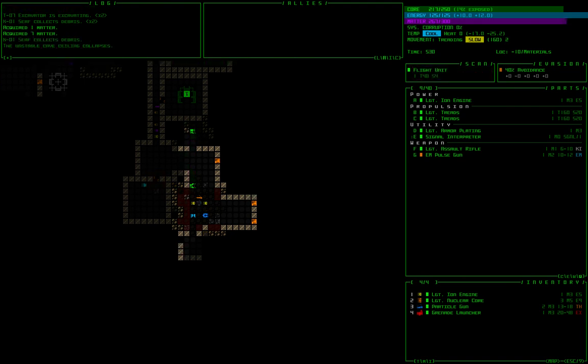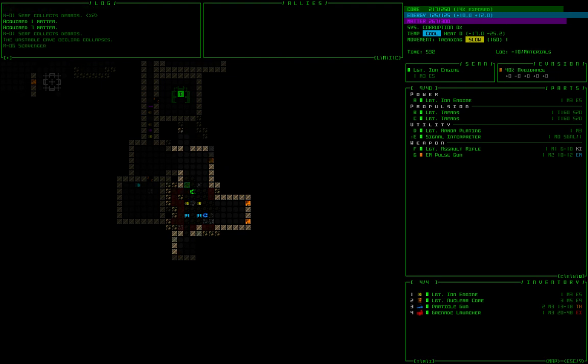You'll notice these little flashing sections of floor — that means it's unstable. If you step on it, there's a chance that rubble will fall and hit your Cogmind, causing a lot of damage. Stepping on one square is usually pretty safe, but traversing multiple unstable tiles is not recommended — it can really ruin your day.